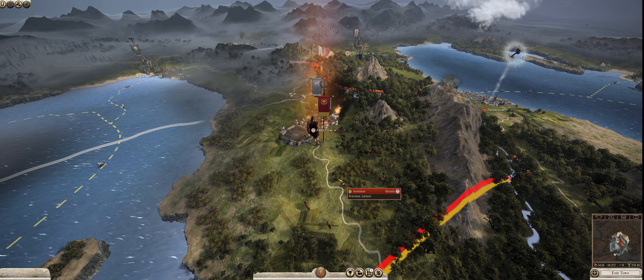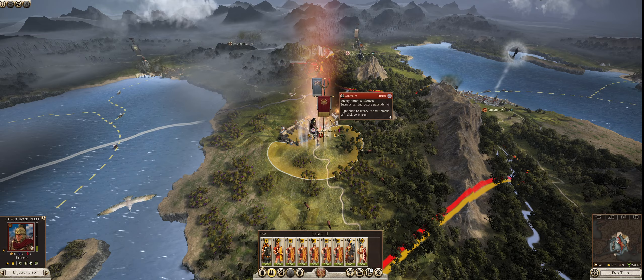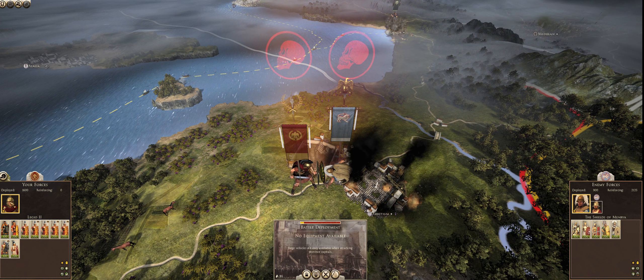Hello and welcome to Rome 2, episode 4, the Battle of Auretium. We are on turn 2, and it is spring of 278 BCE. We reviewed some of the city actions last time, so we're going to just jump back into it.